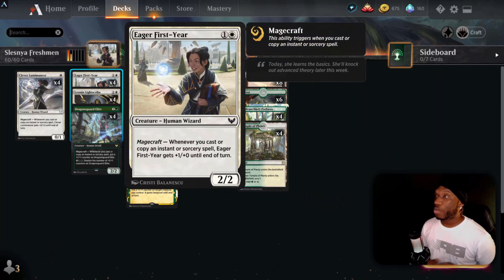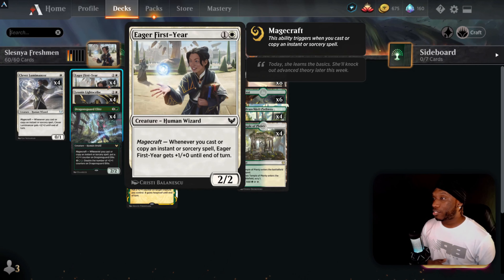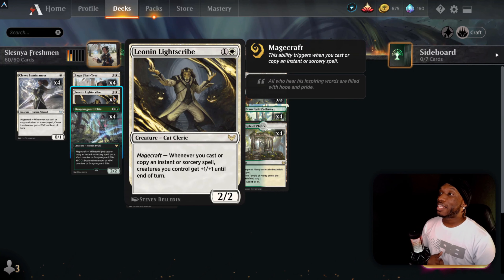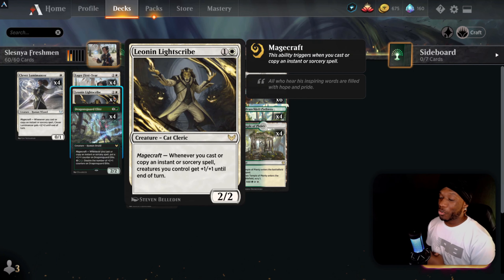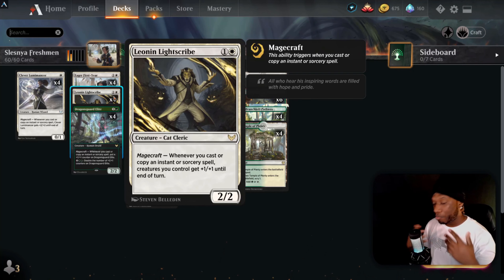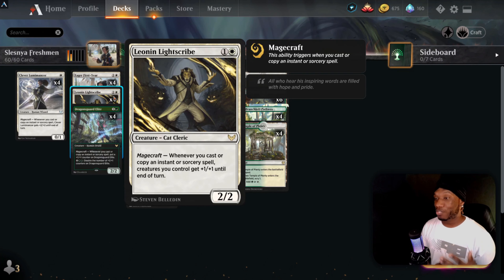Moving to the two-drop creatures: we have Eager First-Year, a two-drop two/two with magecraft — it gets plus one/plus zero until end of turn. Then we've got Leonin Lightscribe, a two-drop rare. For a second I was confused — is this really rare? But it does its due diligence and it's definitely worth a rare. It's a two/two, and whenever you magecraft, all creatures you control get plus one/plus one.